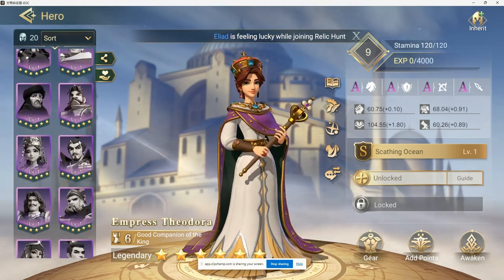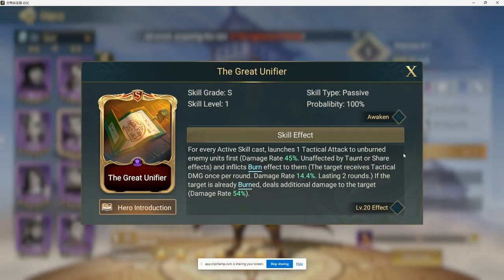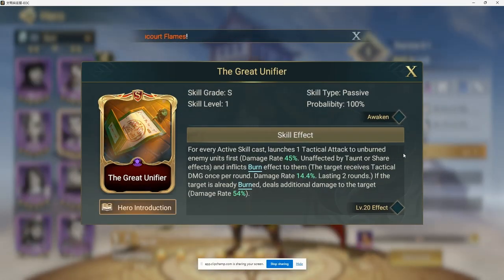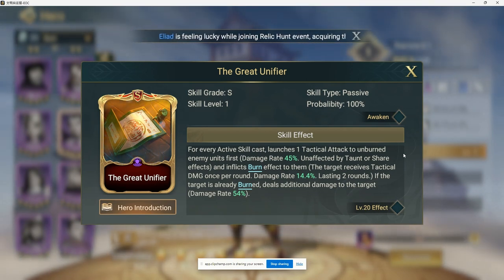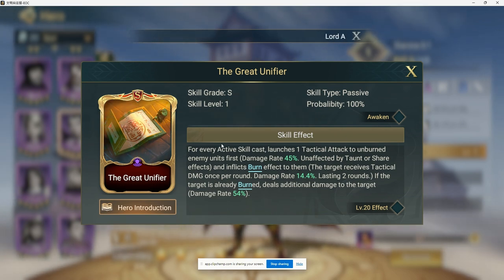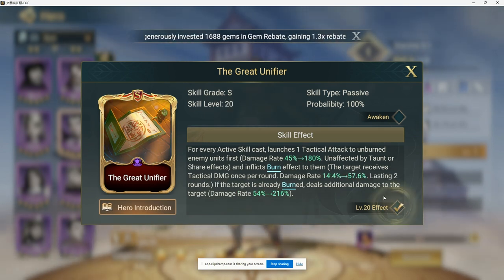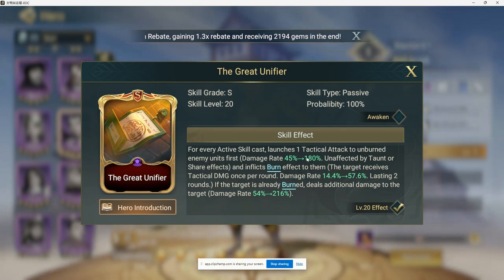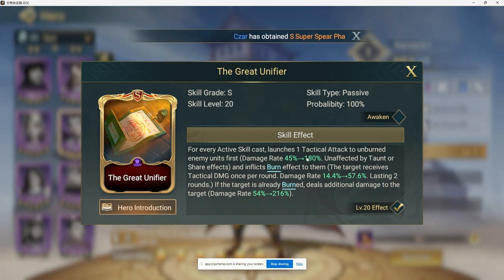Another pairing the game doesn't suggest but I think works well is Oda Nobunaga. For every active skill cast — and burn skills are almost exclusively active skills — he launches a tactical attack targeting unburned enemies first. Running Oda means whenever any active skill fires, he launches a 45%–180% tactical attack and inflicts burn on an unburned target, ensuring all your enemies stay consistently burned.